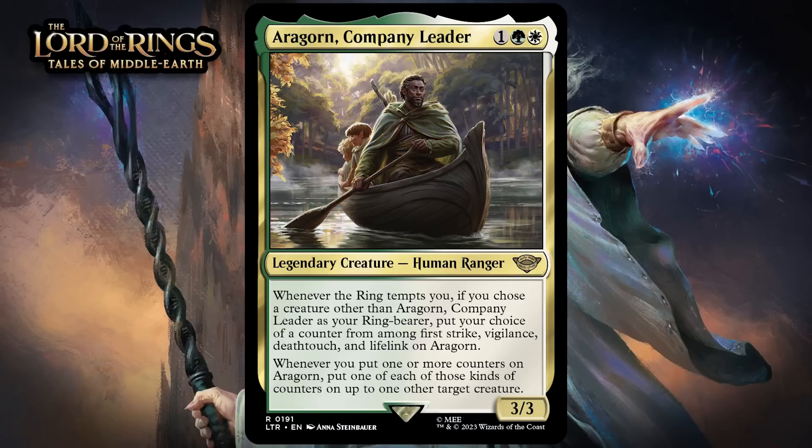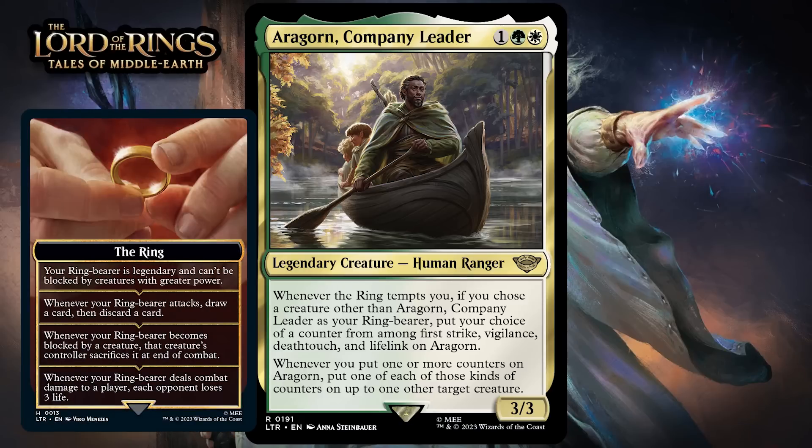Let's talk about this new mechanic first — the ring tempting you. Whenever you get tempted by the ring, if it's the first time in the game, you get an emblem called the ring and you make one of your creatures into your ring-bearer. Your ring-bearer gets all the bonuses you have unlocked from the ring. Every time you get tempted by the ring beyond the first, you get the next effect down, and you also have the option of choosing a ring-bearer again. You can only have one ring-bearer at a time.